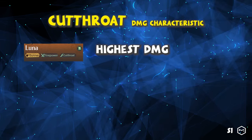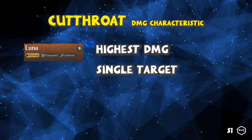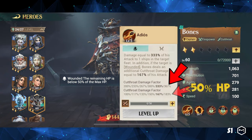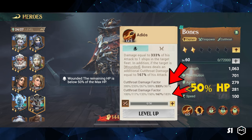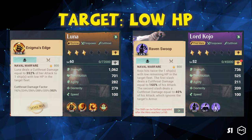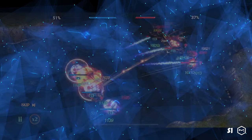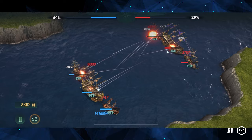Cutthroat damage deals the highest damage among the damage types and usually targets a single ship. For example, Bones can deal up to 367% to a ship and another 183% if the target has less than 50% HP. Luna and Lord Kojo will always target the ship with the lowest HP. With their high damage output, they can ignore the flagship and quickly eliminate the smaller ships, making them effective at breaking the meta lineup that relies on the flagship to tank for the smaller ships.